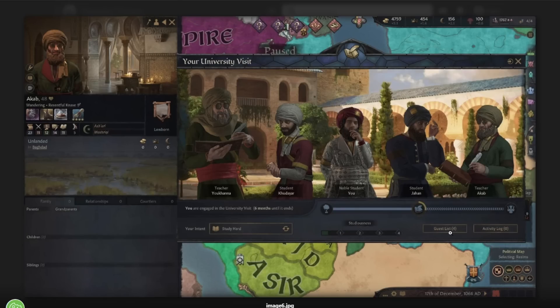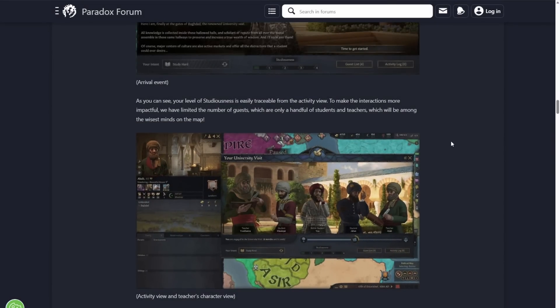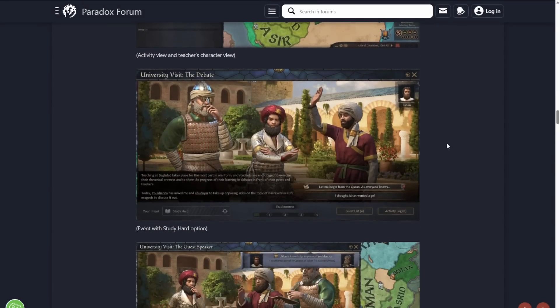To make the interactions more impactful, they've limited the amount of guests — there are only a handful of students and teachers, which will be among the wisest minds on the map. There's only four people in this event, so it's not going to be like Grand Tournaments with 130 people. It's two teachers and three students — a compact little thing, kind of like hunts. Some hunts are a bit smaller like that.